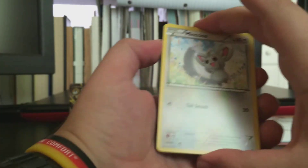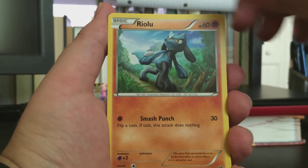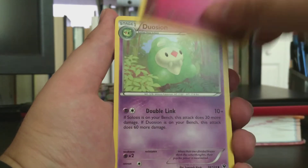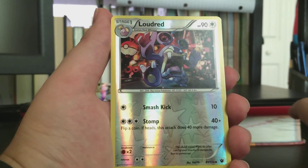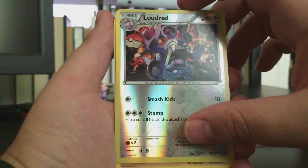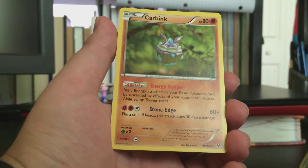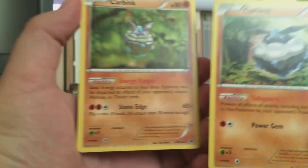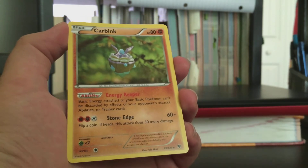All right, so this is pack number four. We get a Minccino, another Diglett, another Riolu, a Deerling, a Whimsicott, a Doduo, and the Evolution Spray. We get Loudred as our reverse uncommon, and the rare of the pack is a Carbink. So we got a kind of two-for-one with Deerling right there. I don't understand why that Carbink is even a rare in this set, but it is all good.